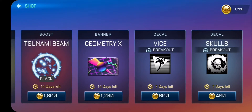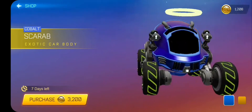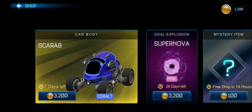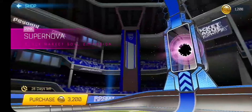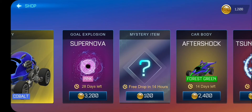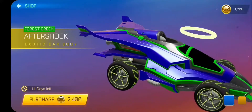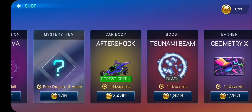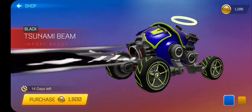We got Painted Scarab looking nice, Cold Bait looking nice, Supernova Pink looking nice. We got Forest Green Aftershock looking good, we got Tsunami Beam and it's painted black, wow.